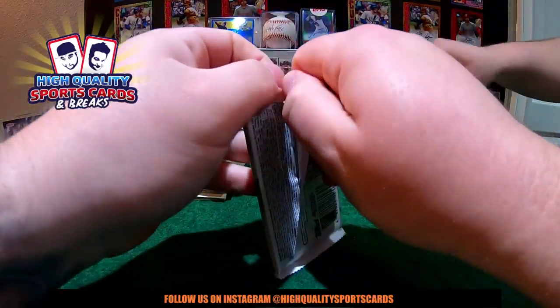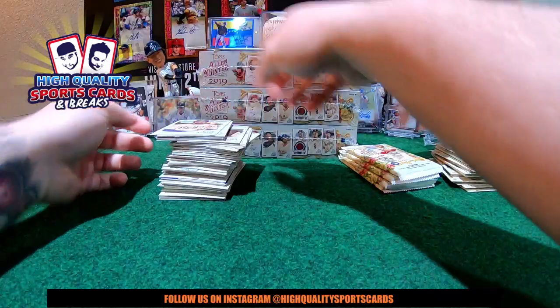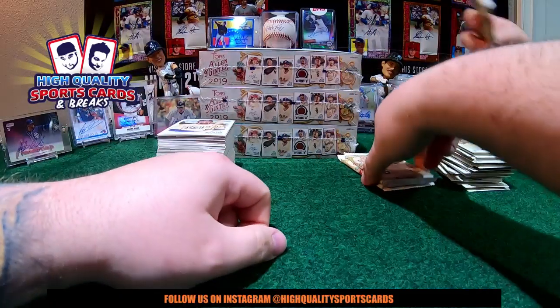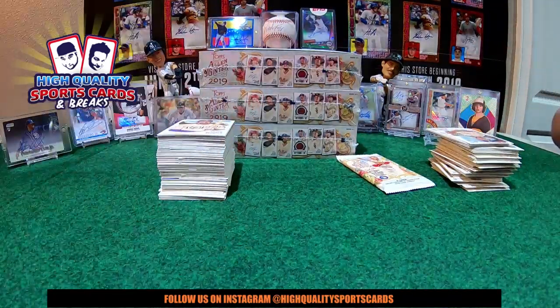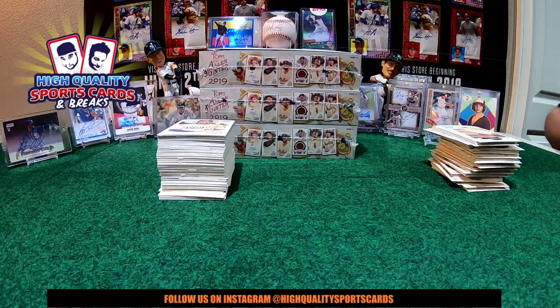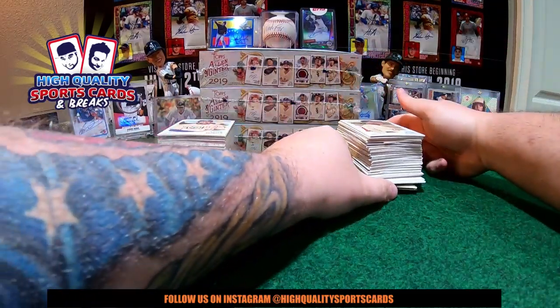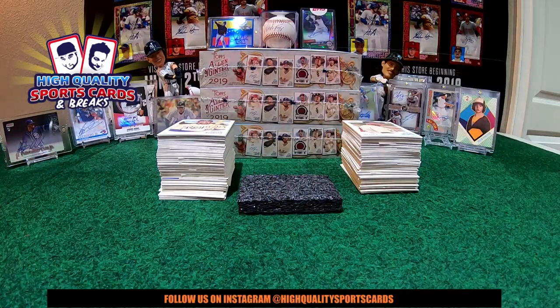It's a lot of cards in the non-spot label, man. Non-baseball spot. Tatis Jr. is a really nice card — look at that. We got a Tatis rookie. A lot of five-dollar cards on top. All right, here we go, my friends. Box number one, Angel — give me some nice pixie dust, man. Round one, fight!